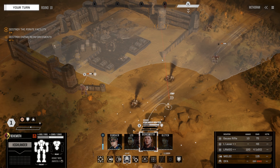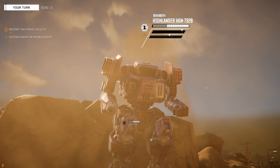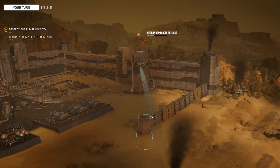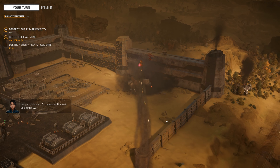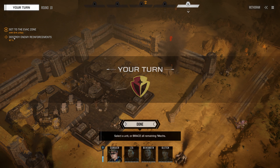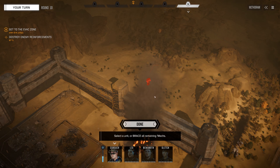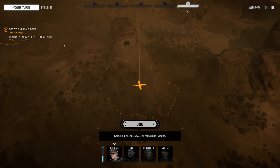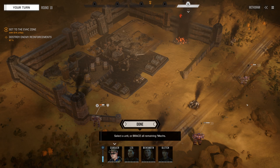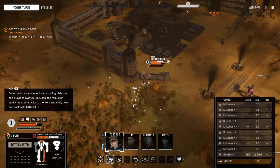Behemoth can shoot this last building — we're not going to be doing much else. Let's jump to somewhere where I can move afterwards and blow up this last building. It only has 100 HP — we could totally blow this up. Do it. Goodbye pirate facility. Now we could extract — but the extraction point is past the reinforcements. If we came in here with light mechs, we could have stormed in, ran past with lots of evasion, let their mechs shoot at us, blown up the buildings, and jumped out before anything happened.